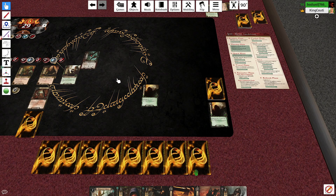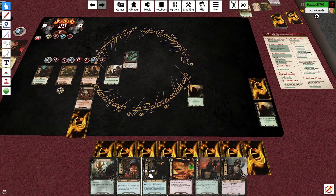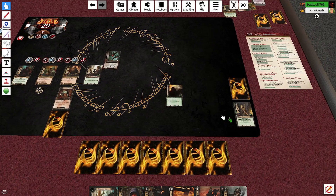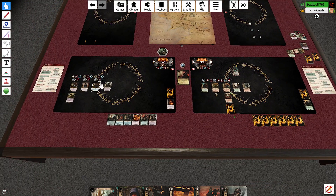Brynn has an Erebor Record Keeper and another Dwarrowdelf Axe. He plays the Axe, then uses a Day of Rest — let's go. He also plays Erebor Hammersmith but then discards it — we don't need him. We'll play it better in a different accident.